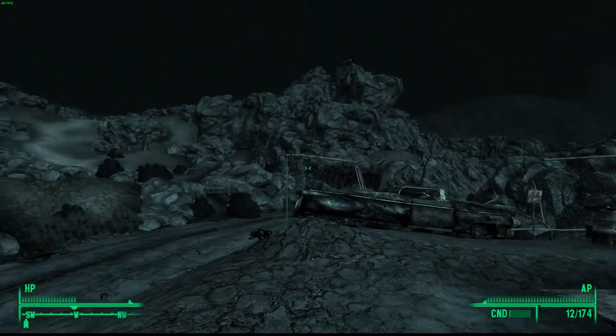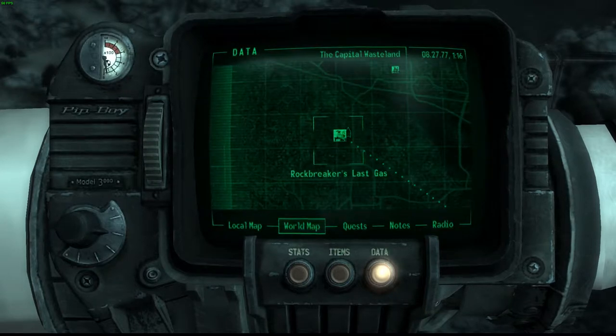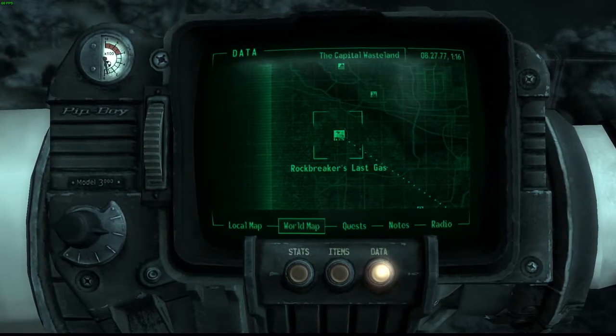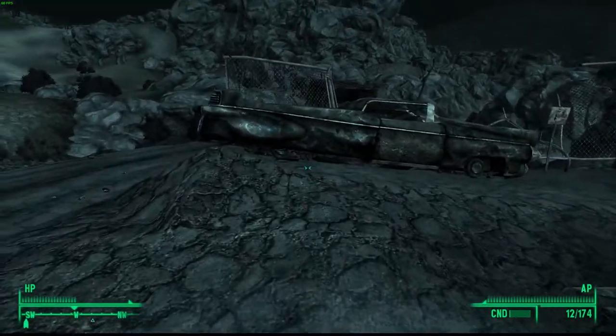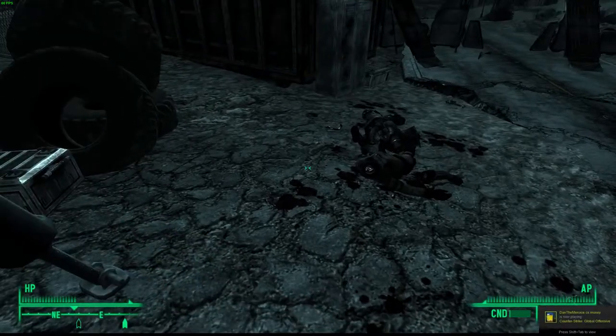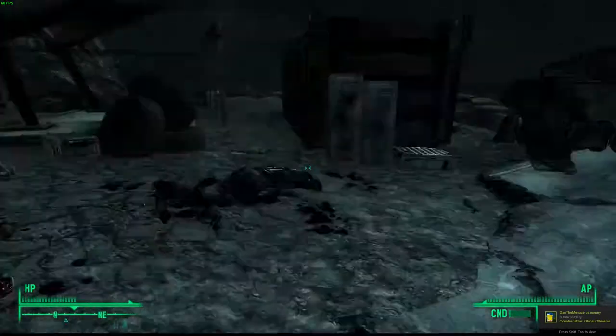What we're going to be doing today is coming here to Rock Breaker's Last Gas. This is where we need to go to find the weapon. Once you get here you may encounter some Enclave Soldiers like I did, but I managed to take them out — you can see the remains on the floor.